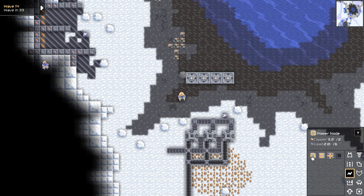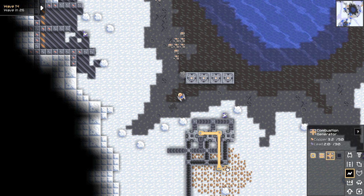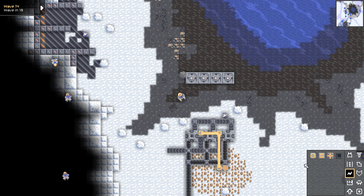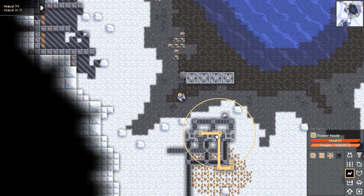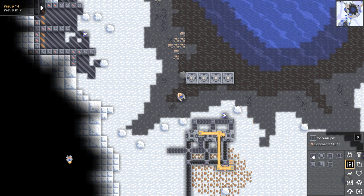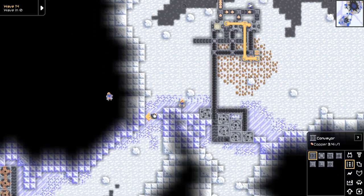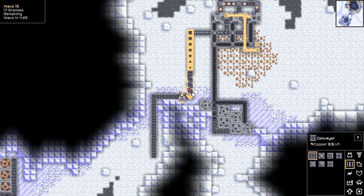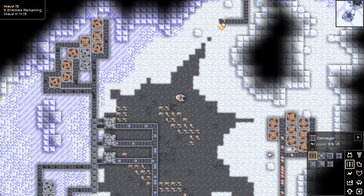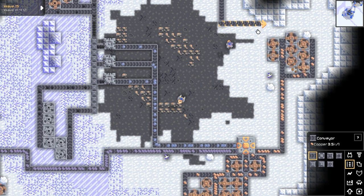Okay so next up we are going to need power nodes and a combustion generator. We still don't have the sand - okay so one out of two. There's not a whole lot of coal here which kind of sucks, but I'll make do.